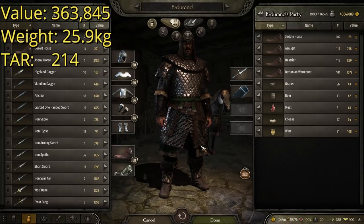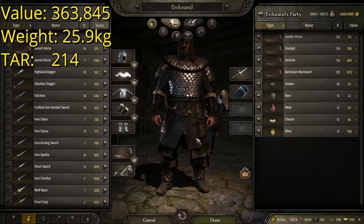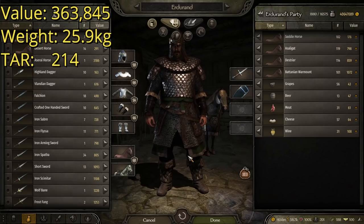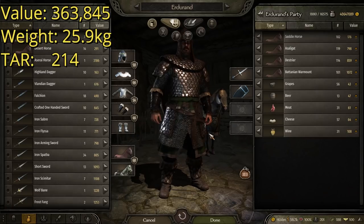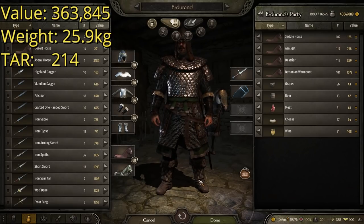As far as stats go for this one, I believe this is the cheapest on the list, coming in at 363,845 gold — very affordable as far as top-tier armor goes. It's pretty light, coming in at 25.9 kilograms, making it decent — not too heavy considering how much protection it offers. This one has a TAR, or Total Armor Rating, of 214 — 14 points higher than the first one and eight points higher than the last. Not too shabby. So that was number three. Let's move on to number two.